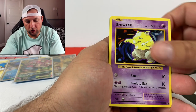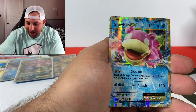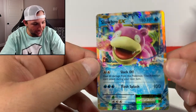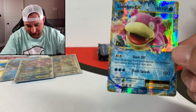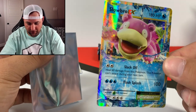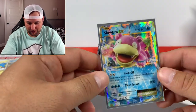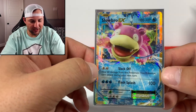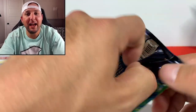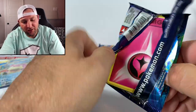Caterpie, Drowzee, Magikarp, Mewtwo reverse - and a Slowbro EX! Looking sick. I believe we are missing a Slowbro of one sort - I want to say it's the Mega Slowbro - but I think we may already have this one. Definitely a sick looking card. That's five packs down for the first half, guys.